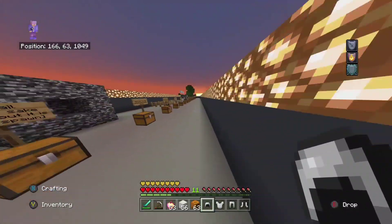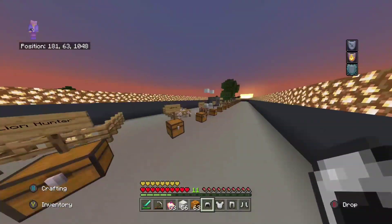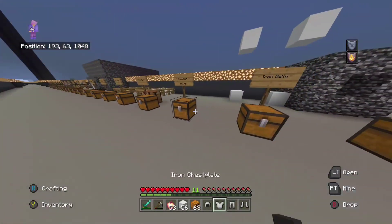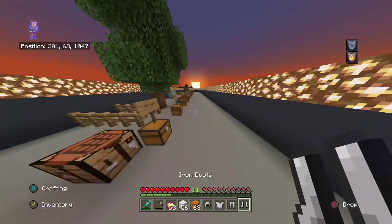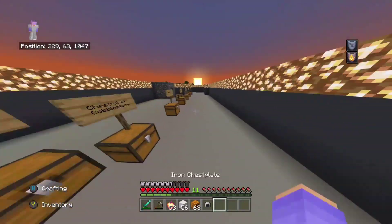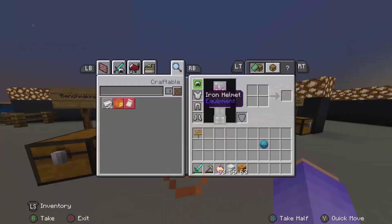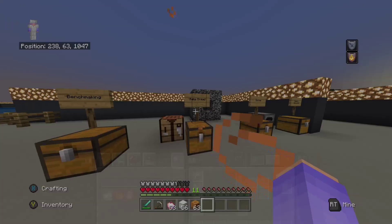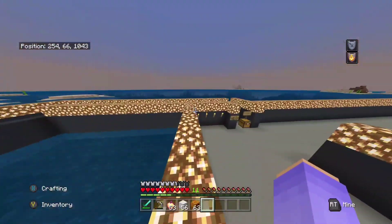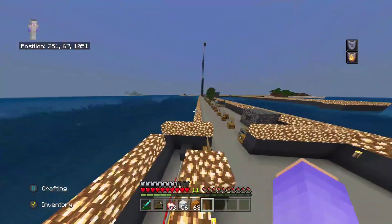Alright, I'm going to go over the Iron Man achievement now. What this requires you to do is get 24 iron and make a helmet, chestplate, leggings and boots. Then wear all these at the same time, and once you are wearing all these items at the exact same time, you will get the achievement.